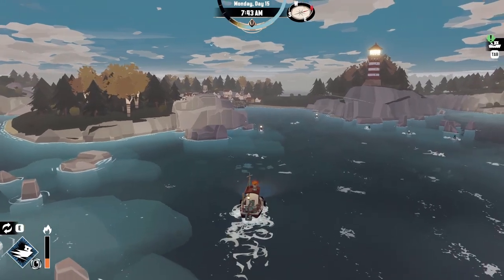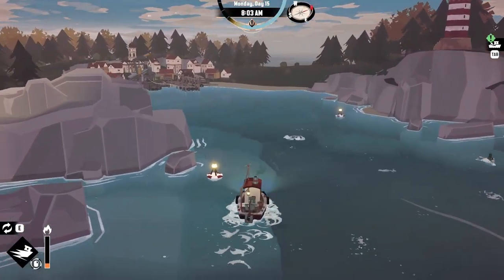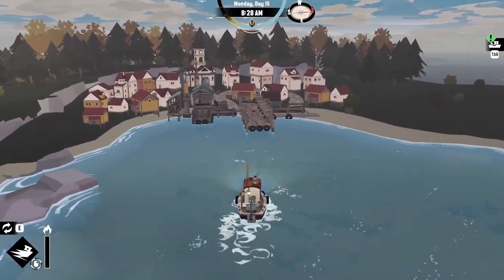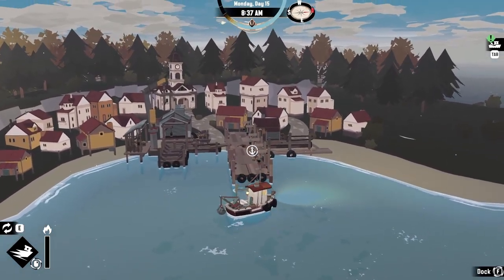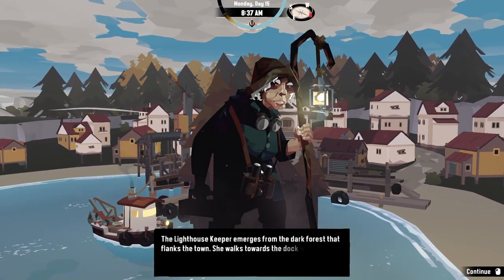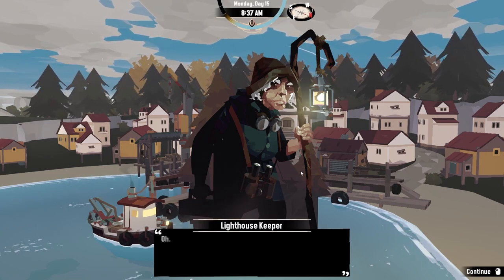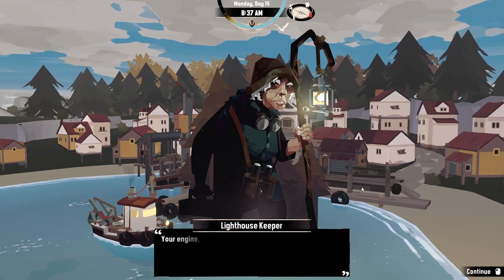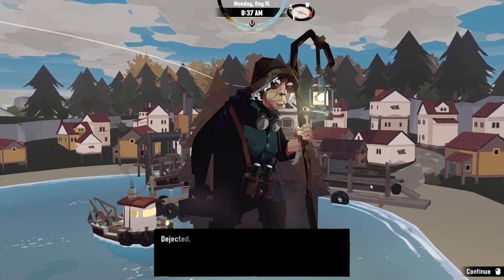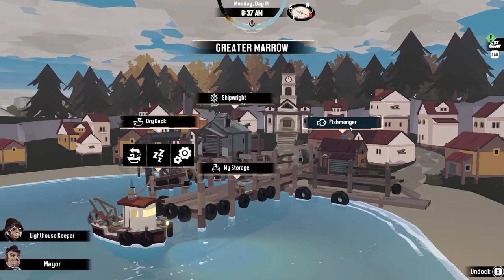Let's check it out. It does give you a nice boost! Just have to watch the engine heat I guess. Let's drop off these eels. Oh, the lighthouse keeper emerges from the dock forest that flanked the town — she walks towards the dock with a confused look on her face. 'Oh it's you. Who were you expecting?' 'Your engine — it sounds like... I'm sorry, I mistook it for the vessel of an old friend.' Rejected! She turns and walks back towards the lighthouse. She's confusing.